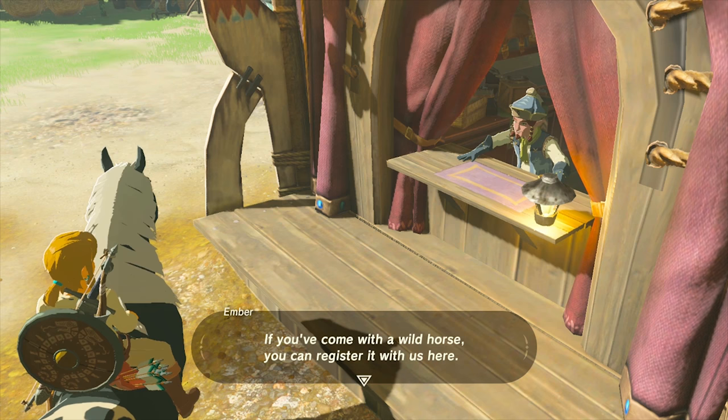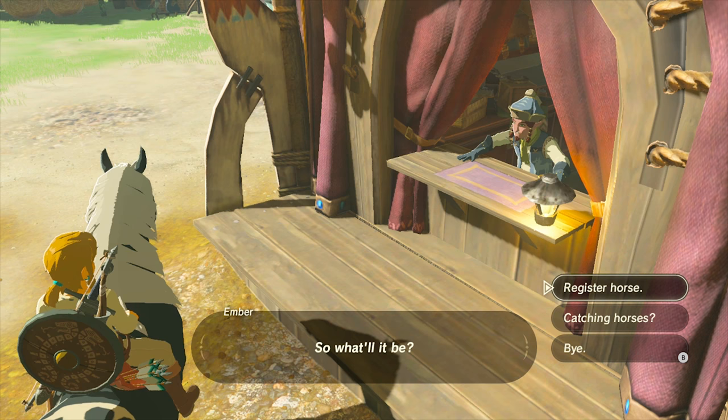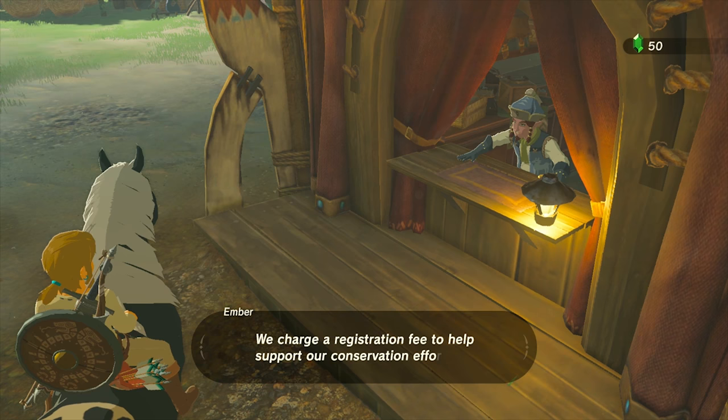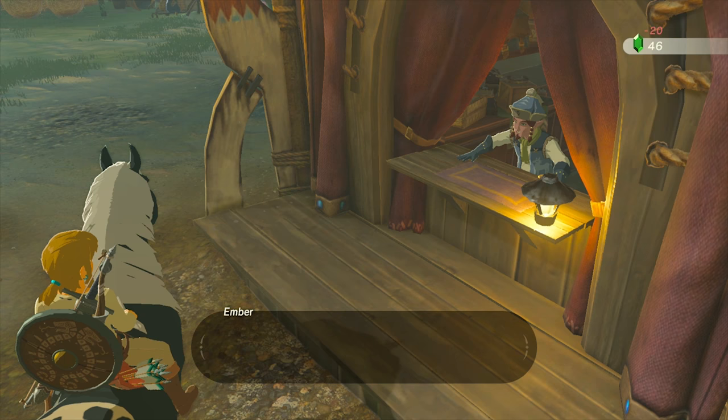There are normal stables throughout the entire world and you can stable up to five horses. I don't know if horses run away or die. Here are the horse stats: strength, speed, stamina, temperament, and the overall bond. Soothing increases the bond, and the higher bond you have, the more the horse will listen to your directions while riding. I asked if increasing bond also raises stats like strength or speed — the Nintendo representative said she doesn't know for certain but doesn't think that's the case. The temperament indicates how easy it is to soothe and build bond. It costs 20 rupees to stable a horse.